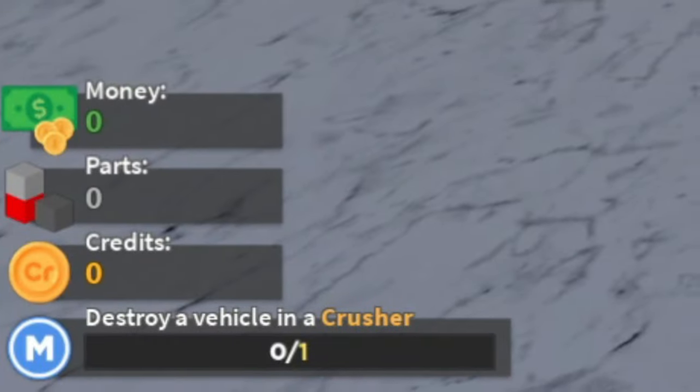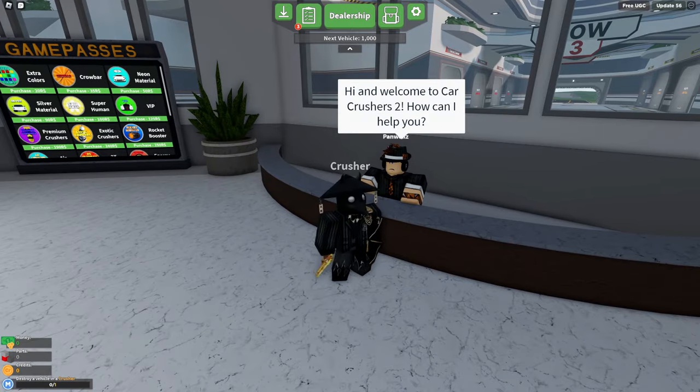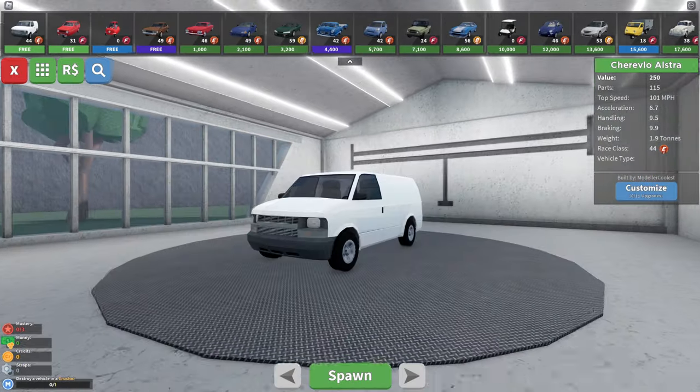As you can probably tell, I've never played this game before, so I have no idea what I'm supposed to be doing. I'm just gonna try and talk to this person, and that person gave me no info. There's a lot of stuff and I don't know what I'm doing. I'm just gonna go to the dealership and try and get a car.